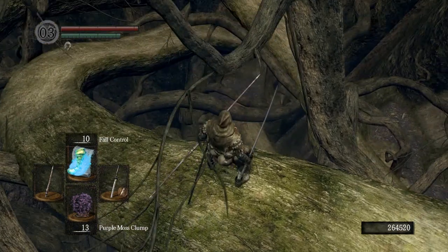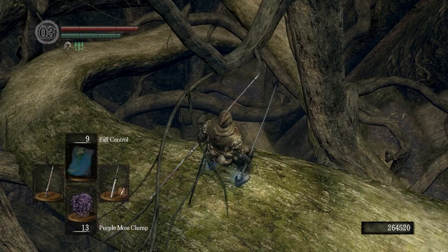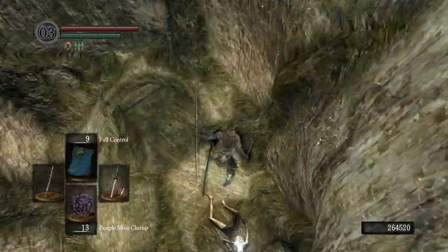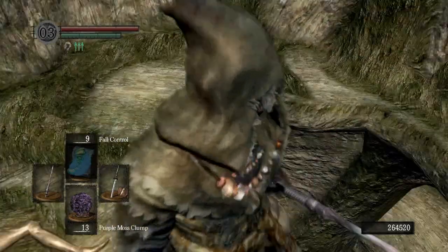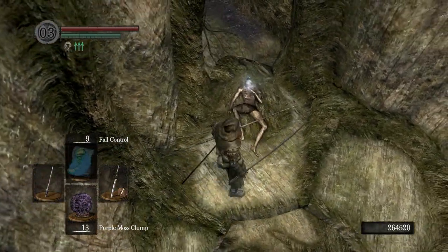You can fall and survive but I choose to use fall control anyways because I like health. So let's just fall forward. Be careful — the camera angle gets a little wonky right there so it can force you to move in a direction that you don't want.